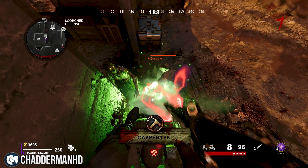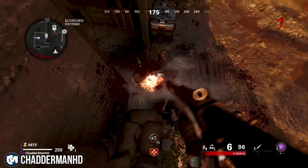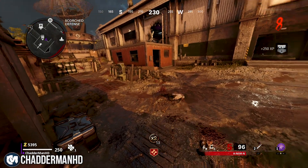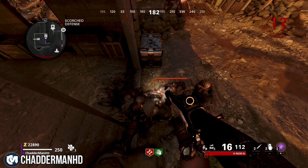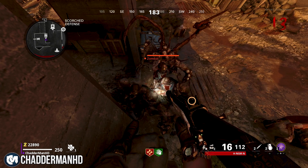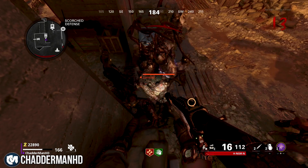I'd also recommend picking up some Pack-a-Punch guns because you're going to need them on this glitch. You can also pick up the drops, which is absolutely insane — zombies that drop salvage, frags, or equipment on the floor, you can pick all of those up as well.